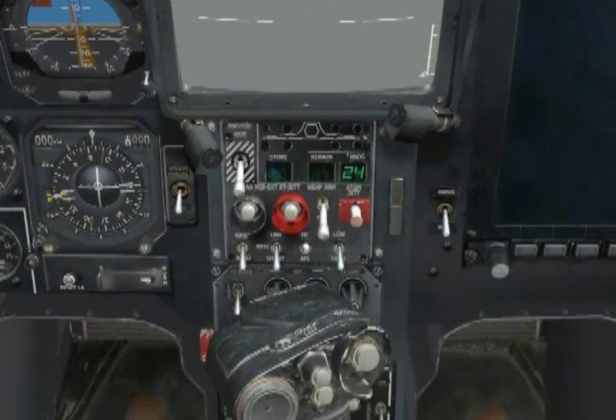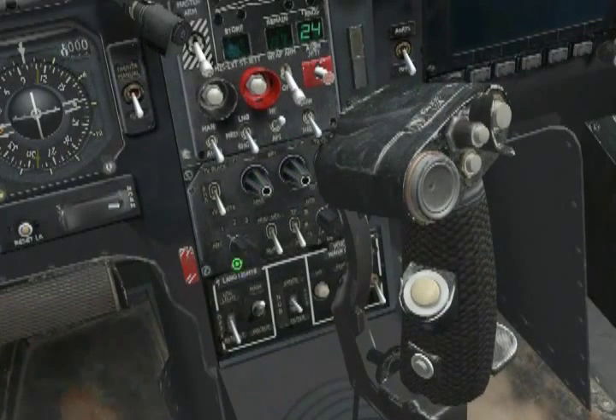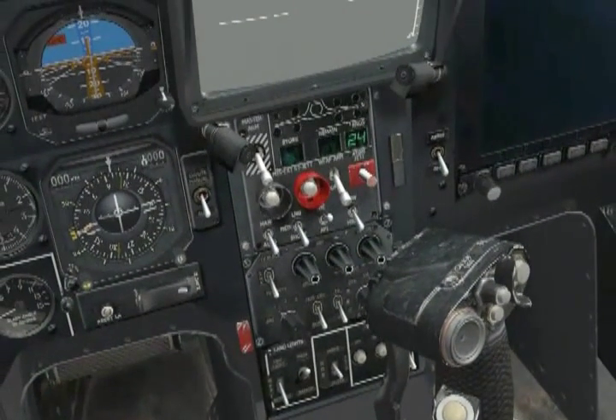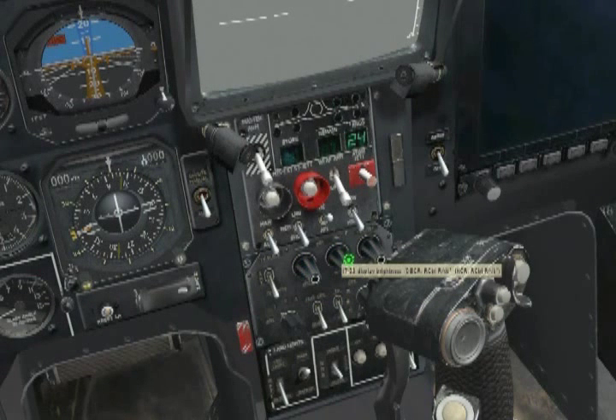Moving on down, we're now faced with the targeting display control panel. The first thing to set here is the SHAL polarity, which changes the SHAL graphics on its screen between black and white. Right now it's white, and there it is in black. We'll leave it in white — this is useful in low-light situations, and we'll be using it in the combat lessons. The three knobs next to it control HMS or NVG brightness, SHAL brightness, and SHAL contrast. We'll leave them at their current setting and adjust in flight if necessary.